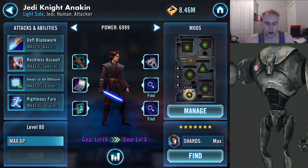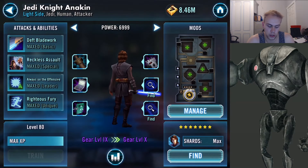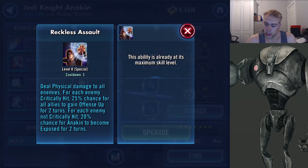This is Jedi Knight Anakin Skywalker. Let's go over his abilities. We have Deft Blade Work: deal physical damage to target with a 70% chance to inflict healing and buff immunity for two turns. Then Reckless Assault: deal physical damage to all enemies. For each enemy critically hit, 25% chance for all allies to gain offense up for two turns. For each enemy not critically hit, 20% chance for Anakin to become exposed for two turns.